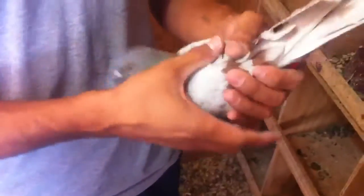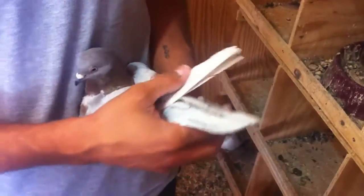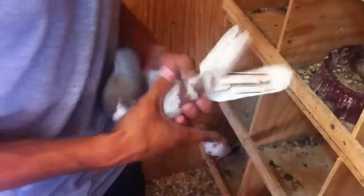Not all ash red cocks are split for blue. You can have an ash red cock that is just ash red and won't show any flecking whatsoever. Here's another one right here — this is an ash red bar grizzle.